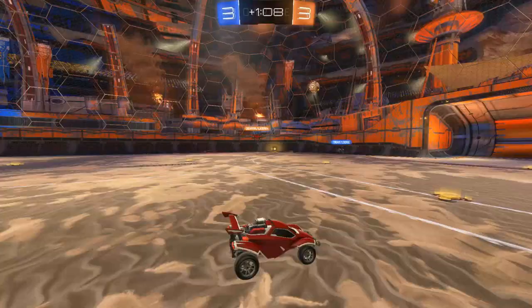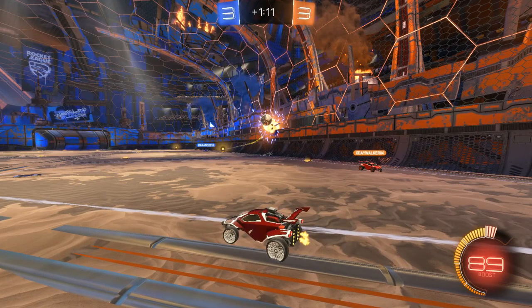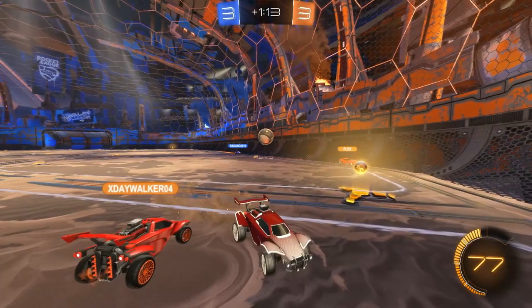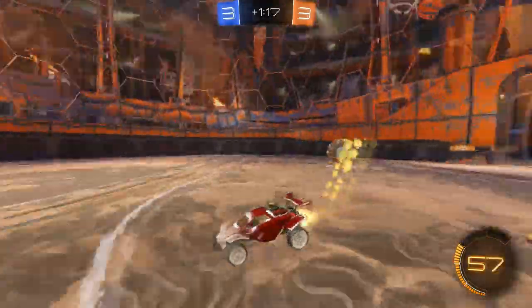Right here I think you just confused your teammates. You already have two guys over there — no reason to start pushing this, you're already too far. You drove over here for some reason so there's no reason to keep pushing. Now everybody gets confused; you're just kind of in people's way being useless. You need to stay in net — you were in net originally, then pushed out and followed what Flex and Daywalker were doing, which was a waste of boost and caused a lot of confusion.